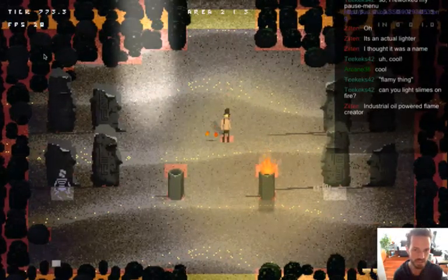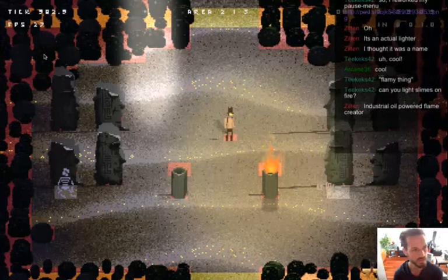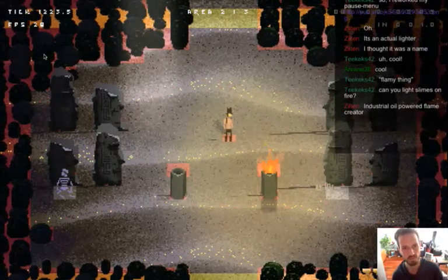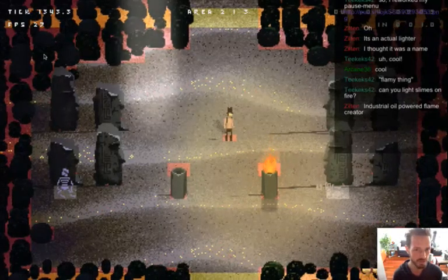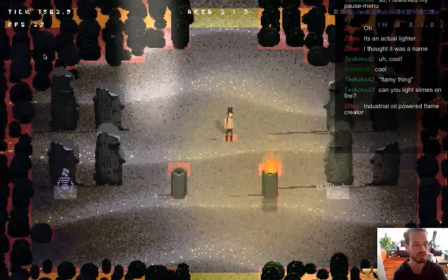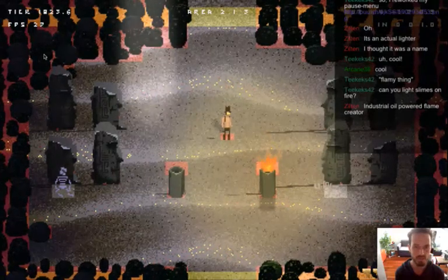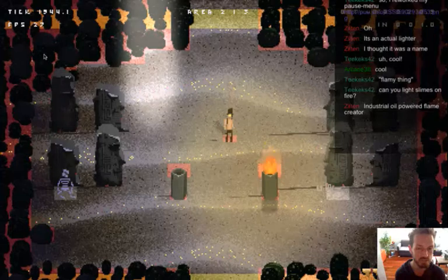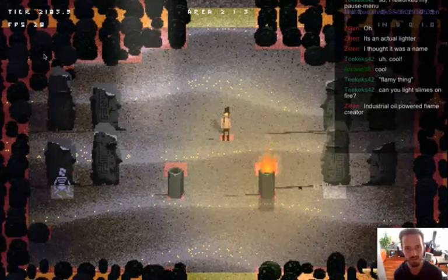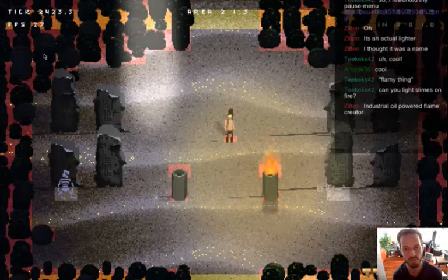I need to do a better animation and dial in the hitboxes. Can you light slimes on fire? No, you won't be able to light enemies on fire - that's reserved for crafting your top hat or your ghost sword. The lighter is not actually a weapon except for some enemies. Most enemies in general will not be able to be hit by the lighter, but there may be some kind of puzzle where you find out that the lighter can affect one certain enemy.